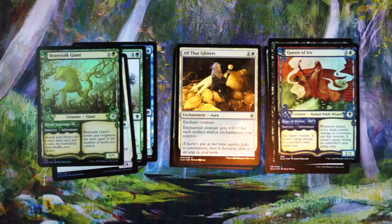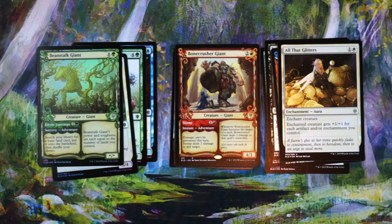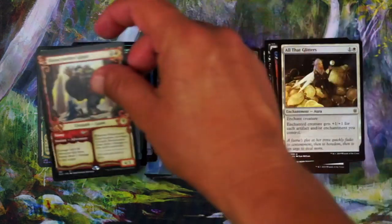All That Glitters — no, nope. Not going to first pick this even if I'm in that deck. Bonecrusher Giant — three mana for a 4/3 that whenever it's targeted deals two damage to the controller of that spell. So if they try and kill it, they're definitely going to take two. Also means you can't really pump it, but who cares — it's a 4/3. And its adventure is two mana to deal two damage to anything and it can't be prevented. Not like a bomb, but just two great things put on one card. Really good. Love this guy. Easy first pick.